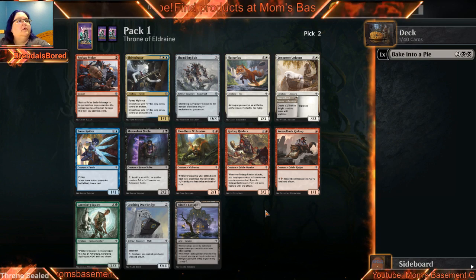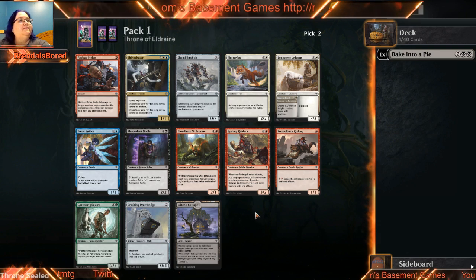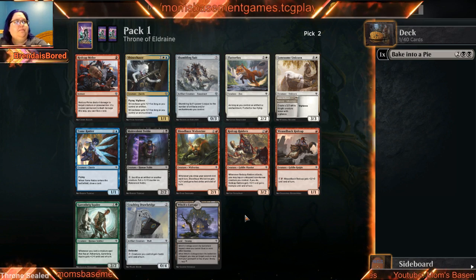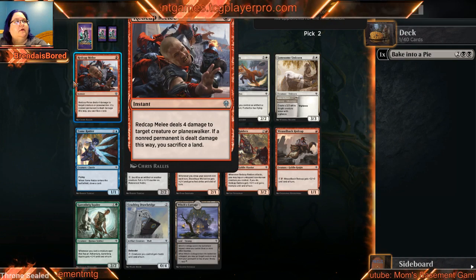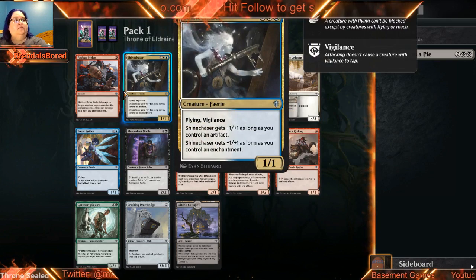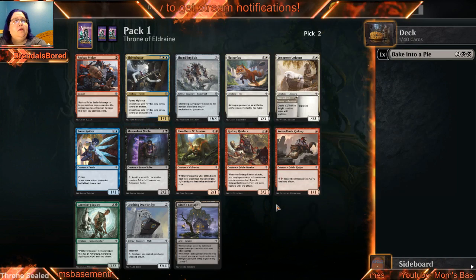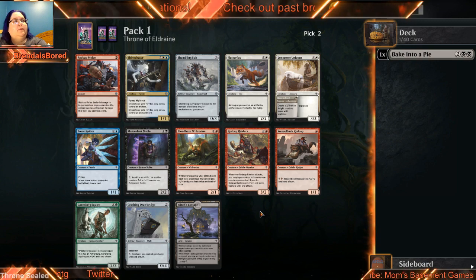Not a lot of black in this one here. In the limited amount of Limited I've played, I really like Flutter Fox a lot. It's just a 2-2 that tends to fly in this format. I haven't had a lot of experience with this card. Red seems pretty deep here, and this card can also just be a beater. The flying and vigilance adds up real quick, and white does not have a problem with enchantments getting them.